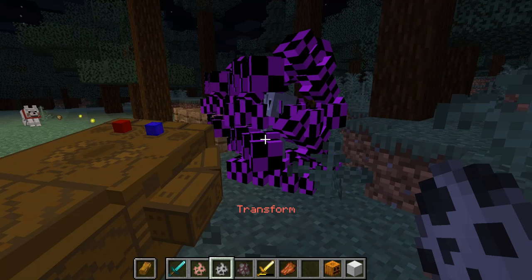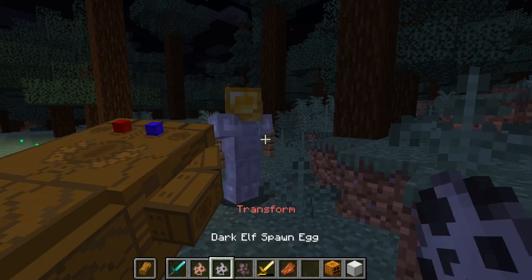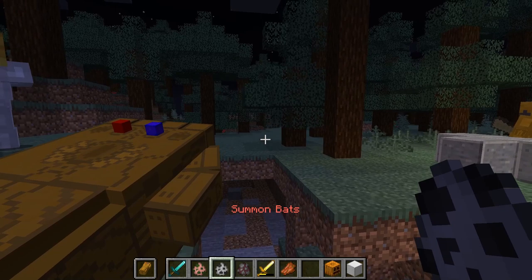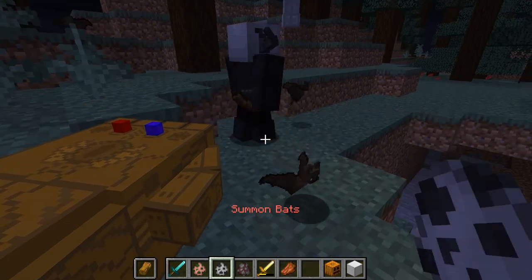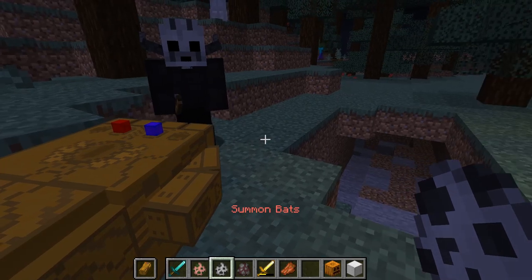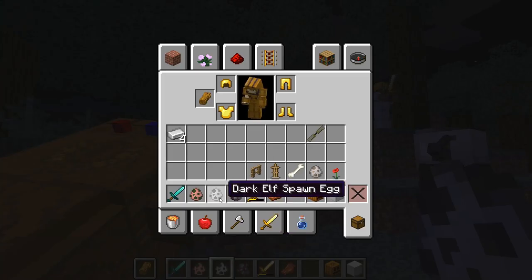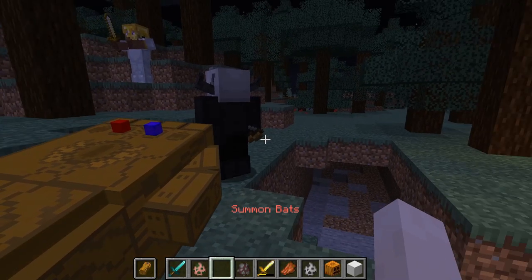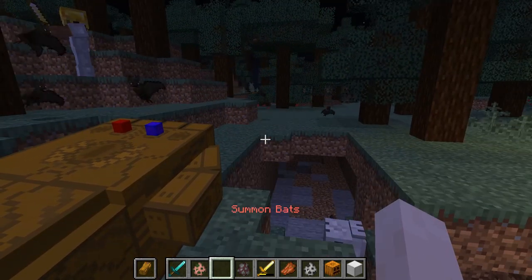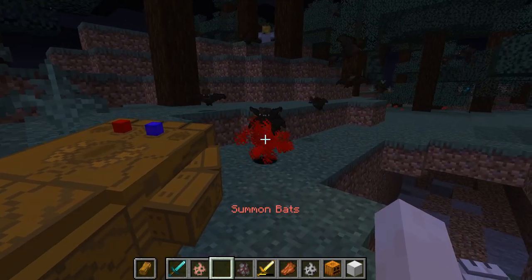We can press transform and they turn into a glitchy mess that I personally would not want to be. To change this away from the glitchy mess, all you have to do is change your hotbar slot and they turn back to normal — they go invisible for a second though. The next ability is summon bats, and apparently dark elves too. The bats apparently do damage — I didn't know they did damage, but they do. I don't know how that ability would be that useful, but it's kind of cool.